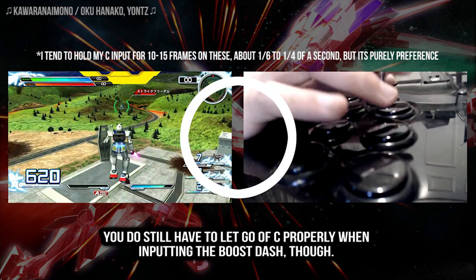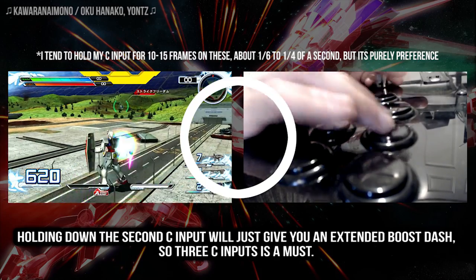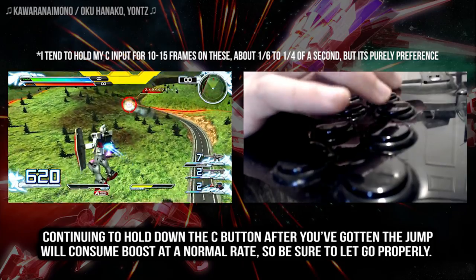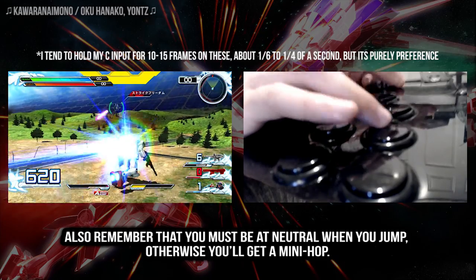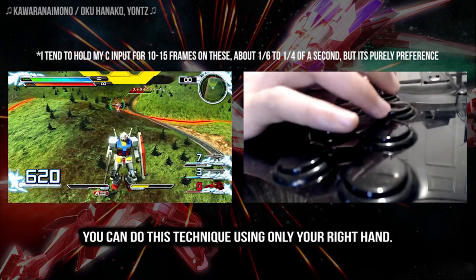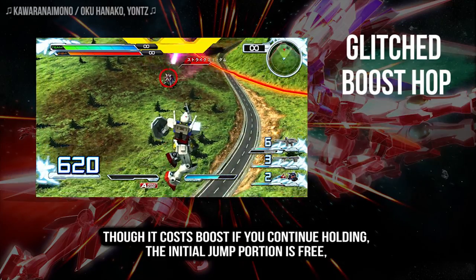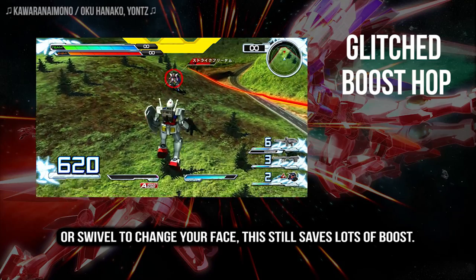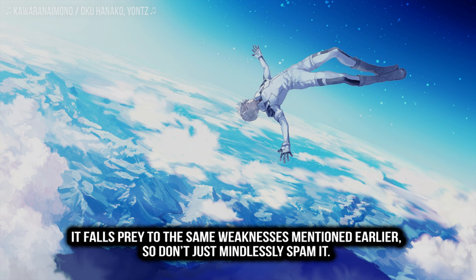You do still need to let go of the C button properly when inputting the boost dash though — holding down the second C input will just give you an extended boost dash, so 3 C inputs is a must. Continuing to hold down the C button after you've gotten the jump will consume boost at a normal rate, so be sure to let go properly. Also, remember that you must be at neutral when you jump, otherwise you'll just get a mini hop. The best way to practice this technique is to not use your left hand at all — you can actually do this entire technique using only your right hand. Though it costs boost if you continue holding, the initial jump portion is free, so in situations where you want to do long held jumps or swivel to change your facing, this still saves a ton of boost. This technique reduces the cost of boost hopping, but it's still just a boost hop — it falls prey to the exact same weaknesses mentioned earlier, so don't just mindlessly spam it.